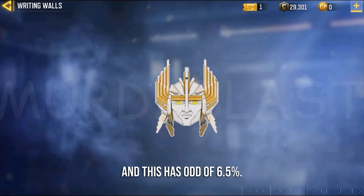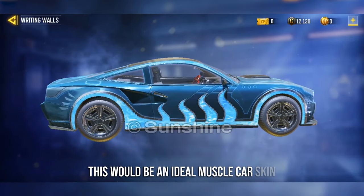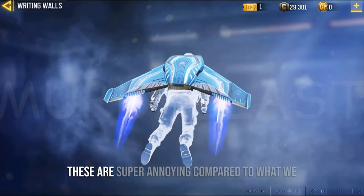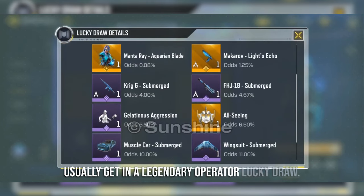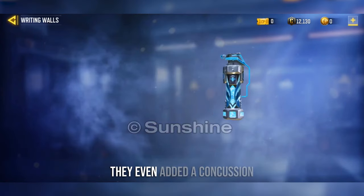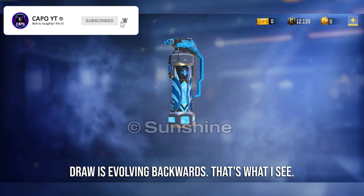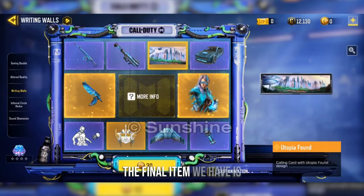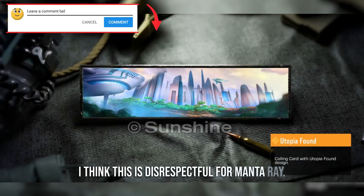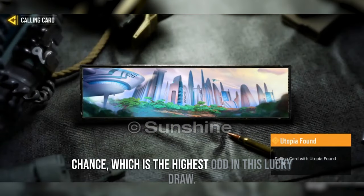With odds of 10% we're gonna get a Muscle Kai skin — again similar textures to the Krik6 and FHA. This would be ideal for Battle Royale when playing against Monterey since the colors match. With odds of 11% we're gonna get a Wingsuit. Look how lame these items are — super underwhelming compared to what we usually get in a legendary operator lucky draw. We should at least get an avatar. They even added a concussion grenade with a 28% chance. The final item is a calling card called Utopia Found — even in this calling card there is no Monterey, which I think is disrespectful for one of the most popular female operators in the game. This calling card has the highest odds in this lucky draw at 29%.